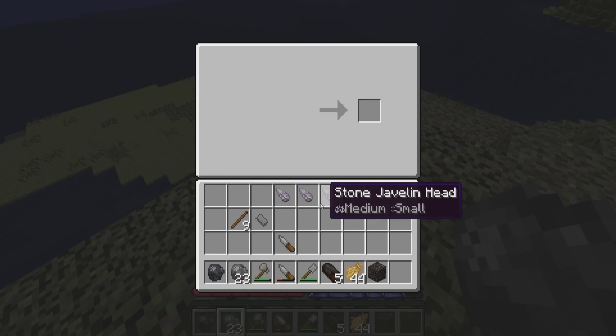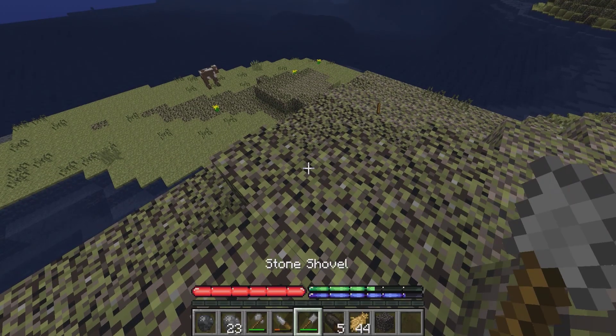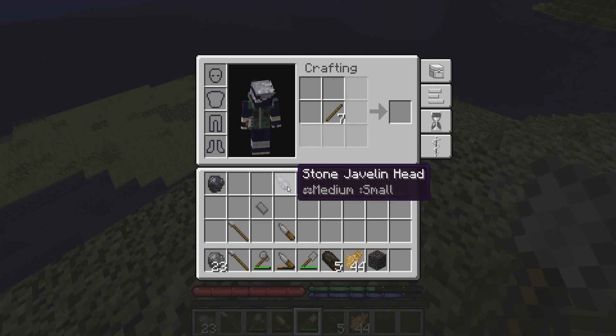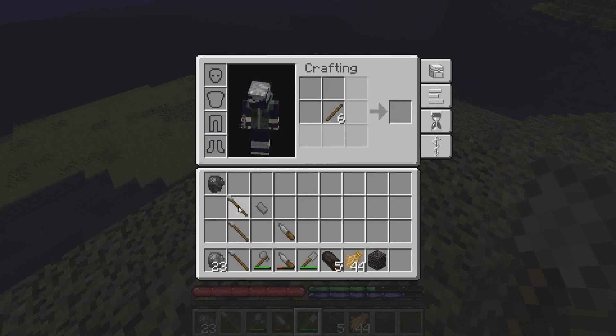There we go. And actually we're going to take these and put them in here — and here would be our first weapon. I'm going to get rid of that salt rock because we don't need it yet. And make another one. These are pretty cool. I'm going to make our hammer as well — that's sort of a weapon too.